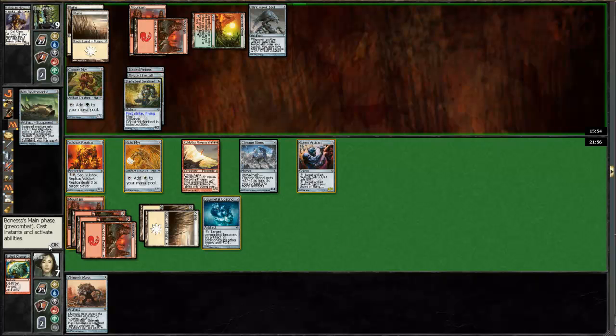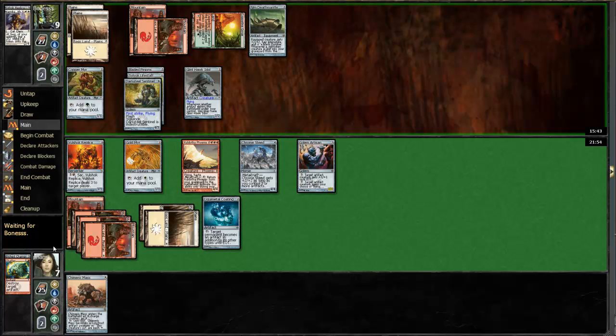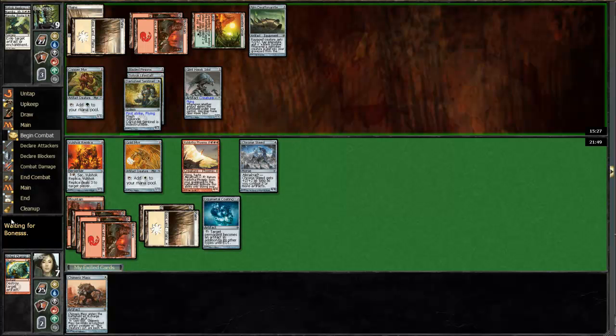Nym Deathmantle? Jeez. If he just sits here with 4 mana up the entire game, it's not very good for me. Whenever a non-token creature is put into a graveyard — Revoke Existence. That sucks. Take it, I guess. I could take it if I want to play Chimeric Mass next turn for a lot. Yeah, I'll just take it.